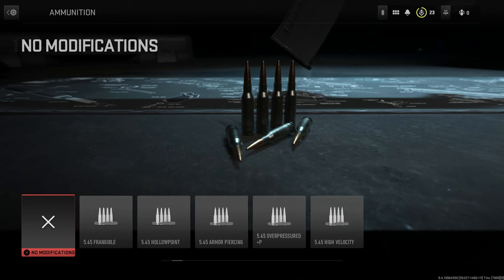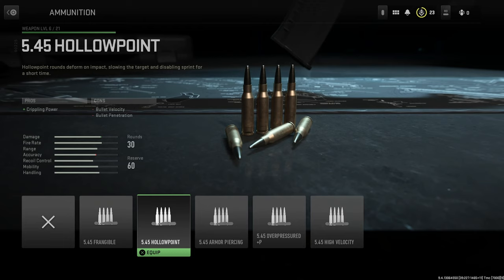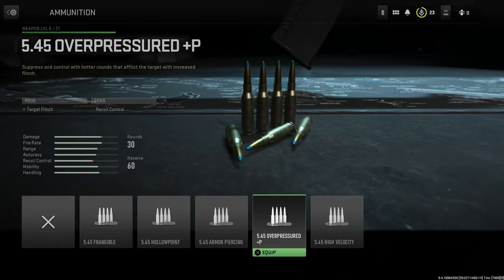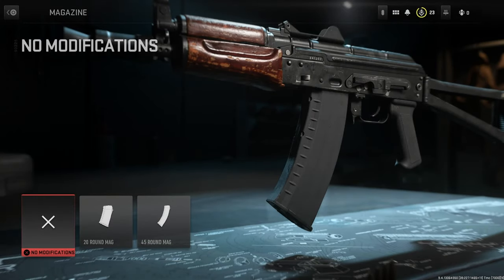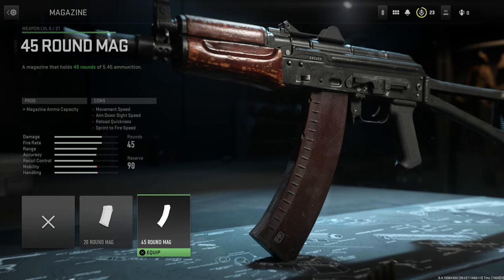Ammunition options: we have the 545 Frangible, 545 Hollow Point, the 545 Armor Piercing, 545 Overpressured, and 545 High Velocity — all pretty much the same stuff. For magazine options, we have the 20-round mag and the 45-round mag.